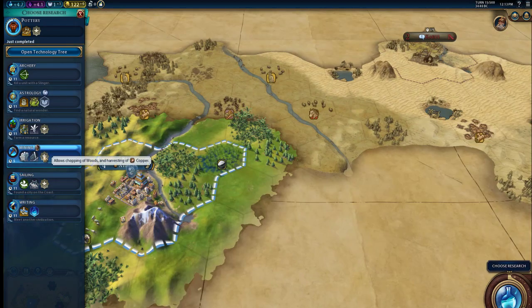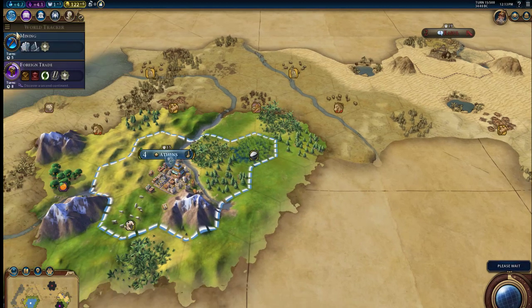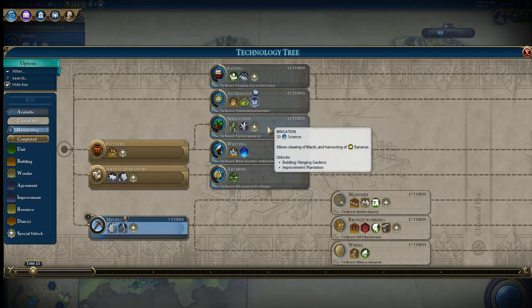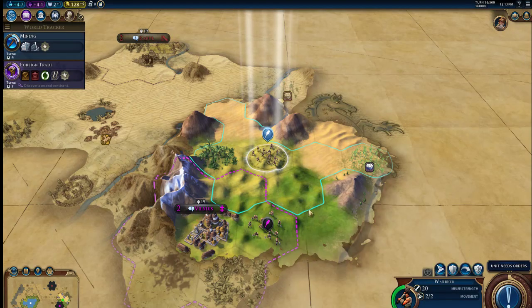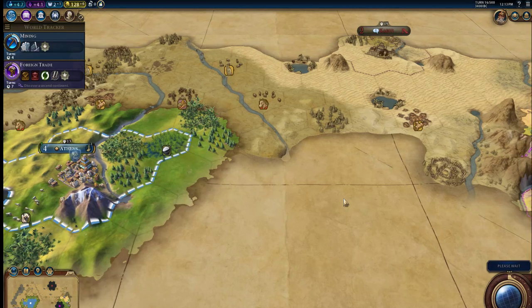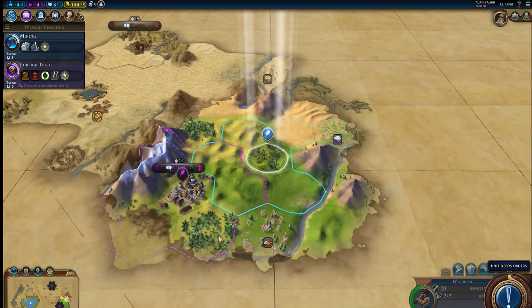Let's just do Mining just to get those early ones away, because you can't even boost them anyway. I'll be boosting Irrigation soon when I get a builder after the monuments, and hopefully we'll find a wonder. There's a lot of things we can try to hope for when getting those boosts and those Eureka moments.